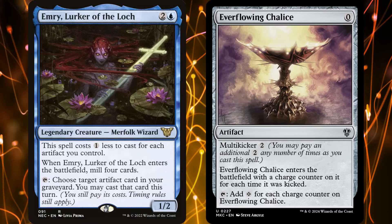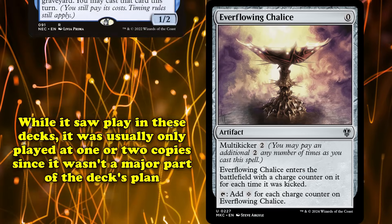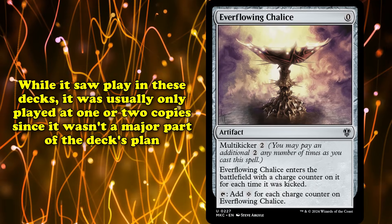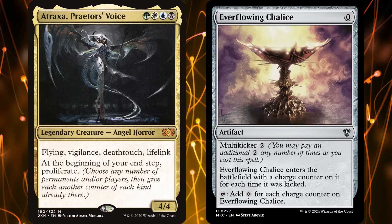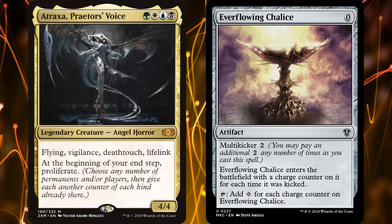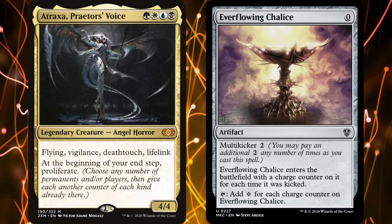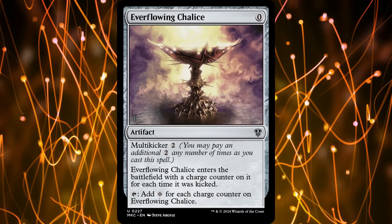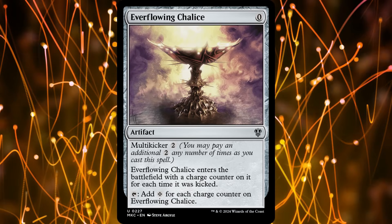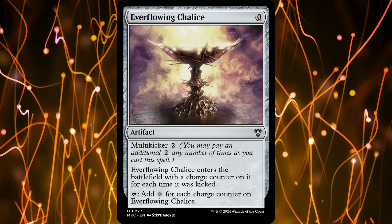Chalice also synergized with cards like Emry, Lurker of the Loch, who made herself cheaper to cast while you had artifacts. It was usually played at only 1 or 2 copies, as it wasn't a major piece of the deck. Chalice is also a popular mana rock in Commander, especially in decks with Proliferate effects, which let you cheat extra counters onto it. Ultimately the card isn't all that impactful, but its versatility has let it find several homes over the years.